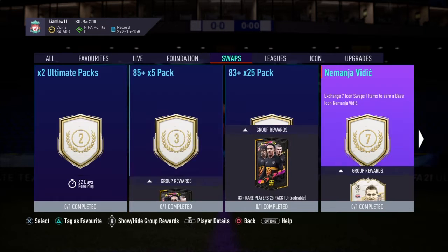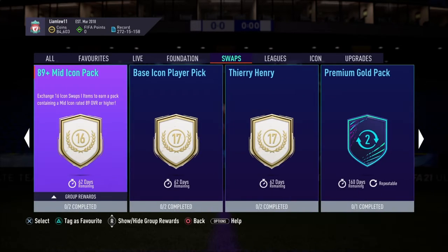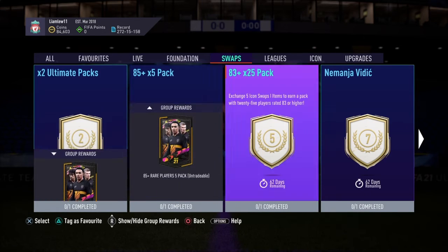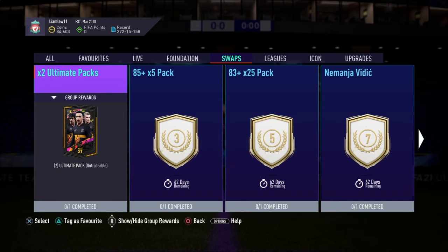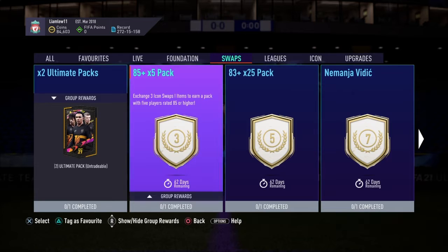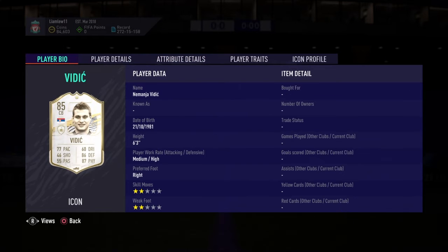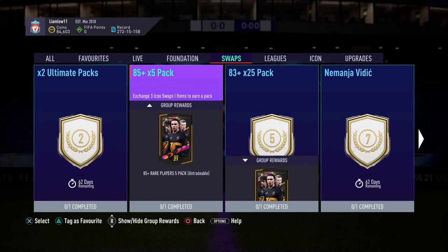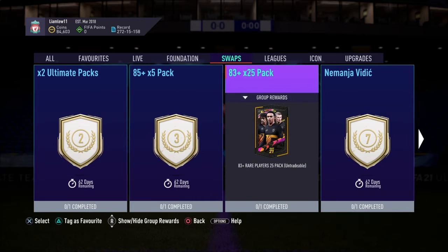You can go for the two ultimate packs, or the mid/prime pack, or the 89-plus mid icon. You could also go for Nemanja Vidic, the 83 times 25 pack, and two ultimate packs. That's the combination I'll personally be going for. Vidic can go in my back line, and if I want I can play a five-back with Vidic, Konate, and Varane.